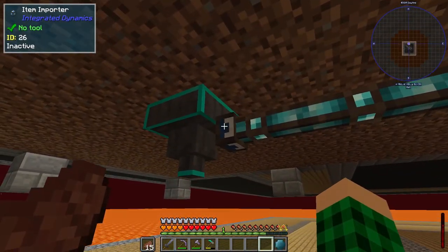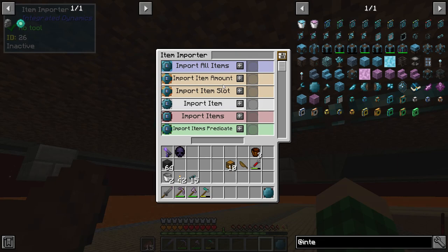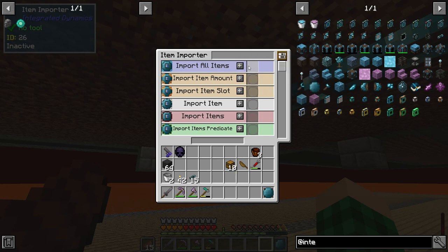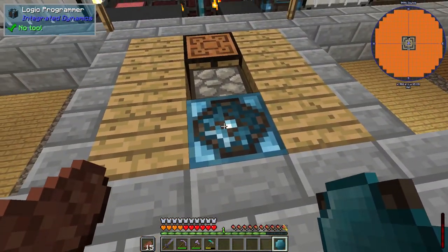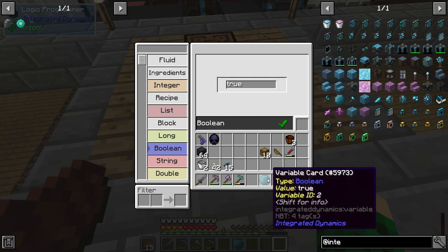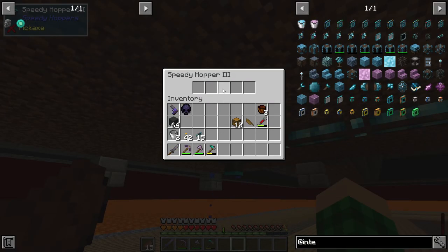Basically, this item importer doesn't automatically import items into the system - you need to actually say what it can input. So we could filter to only import beetroots, wheat, carrots, potatoes and all that. But I don't think we need to - we can just import everything that comes down there, so it's gonna be easier. I forgot to show that here it says 'import all items' and it accepts a boolean of true or false. So if we want to import all items, we just need to put in a boolean of true. Here we can program these variable cards with different sorts of information. So we can set this to true and then put in a variable card - we get a variable card of type boolean that says true. We toss that in here, and it's gonna import every item, and it's really fast.